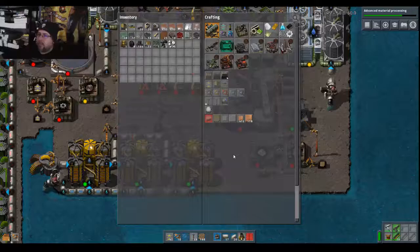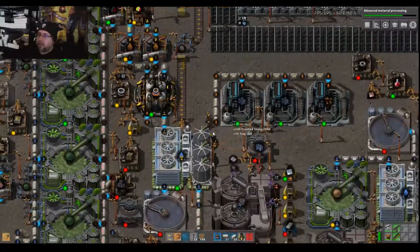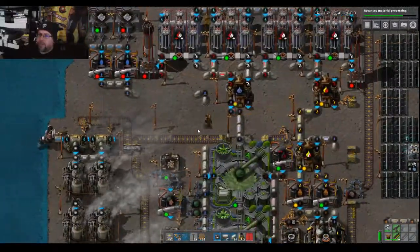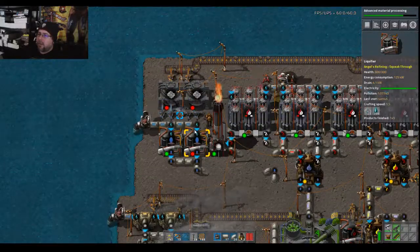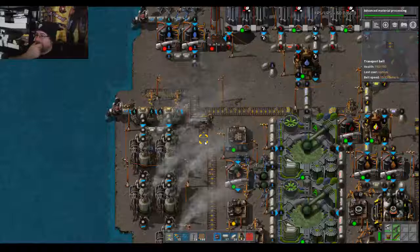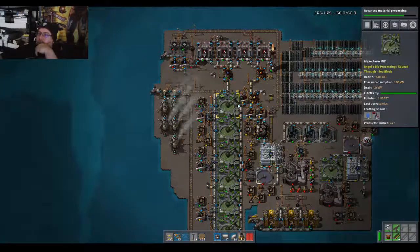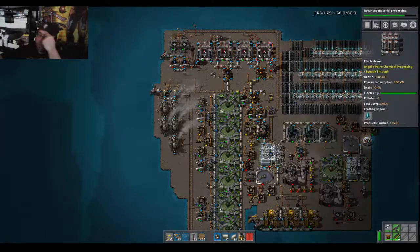The power issues are definitely still affecting us. And this backlog is barely staying even. So our loop is not quite continuous or self-sufficient, but we're getting closer. We really need to adjust things where we can put more electrolyzers down and get more running — but I know they eat the power.